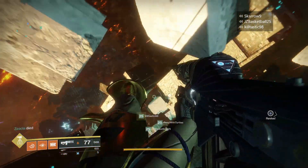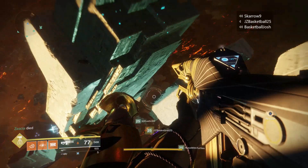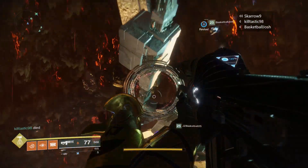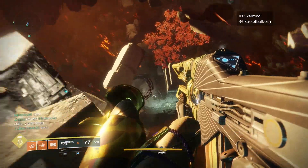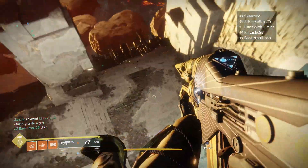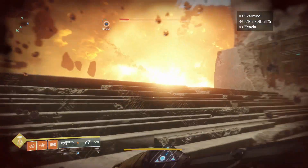You'll know you've done it correctly whenever you see the text "Kallus grants a gift" in the lower left-hand corner. Then you just continue to fall down to the island and you can find the chest exactly where I do. This does have an extremely high chance to give you an exotic engram, and everyone does seem to get a guaranteed legendary engram.